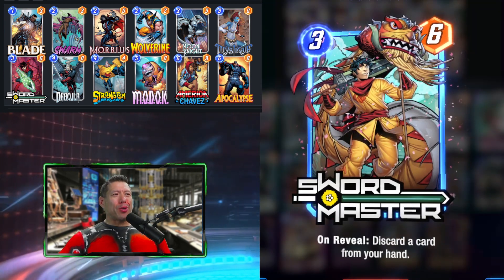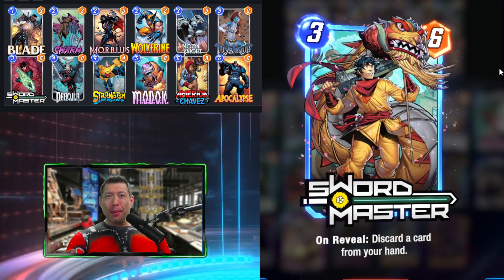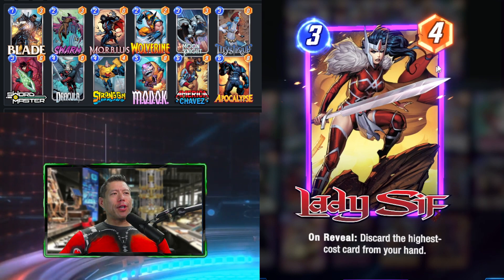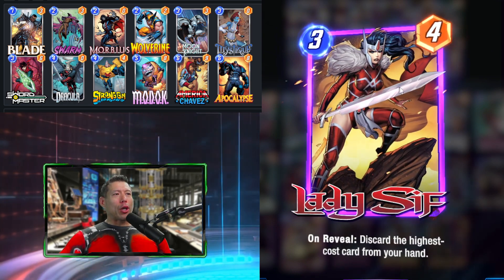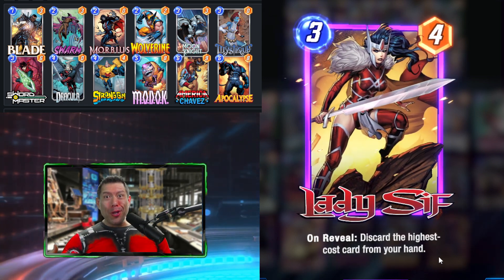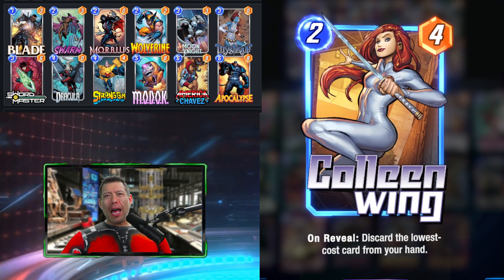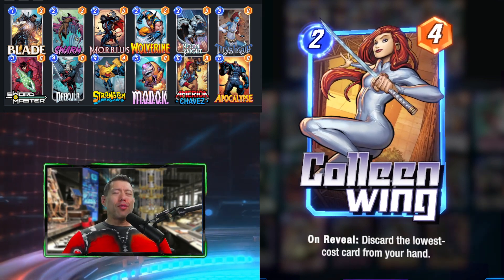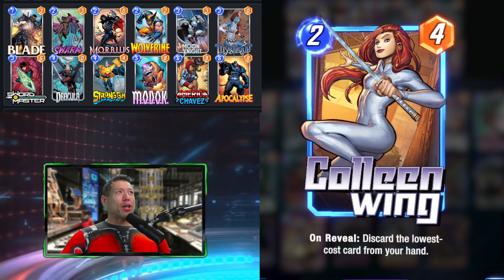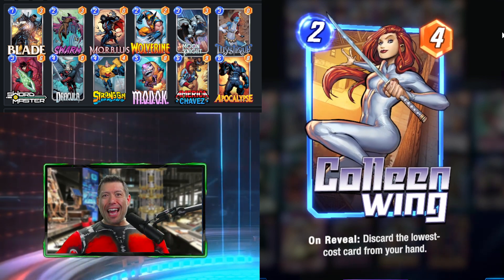Another risky card is Swordmaster — it has great tempo at 3-cost 6-power, but it discards a random card. It could be great like Apocalypse, or bad like MODOK or Dracula. Lady Sif is a less risky alternative at three cost, discarding the highest cost card, which ideally would be Apocalypse. Colleen Wing is more reliable for discarding Swarms. Both would work, but for this particular build I've chosen Swordmaster and Blade. Let's go take a look at this deck in action.